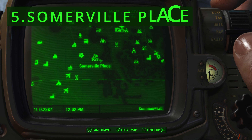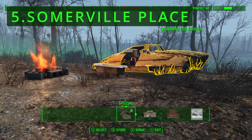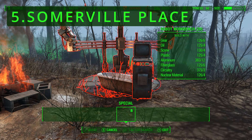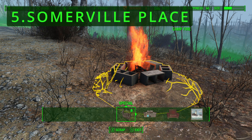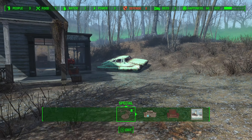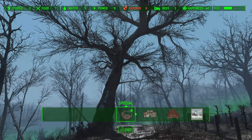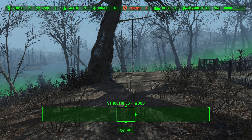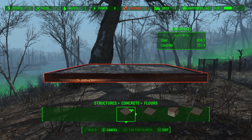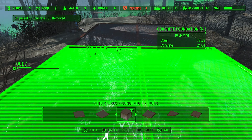Number 5: Somerville Place. Somerville Place is a remote and somewhat desolate location with several challenges. Its location in the south-western corner of the map, away from any major Commonwealth locations, makes it pretty hard to maintain, which can lead to resource shortages and logistic headaches. Given these disadvantages, Somerville Place is best avoided as a primary settlement, with settlers focusing on more strategic and resource-rich locations.